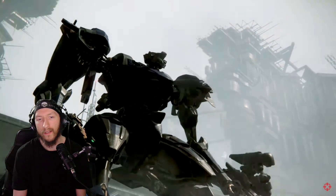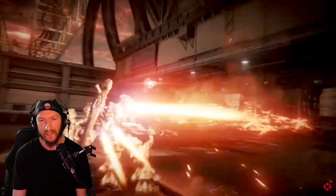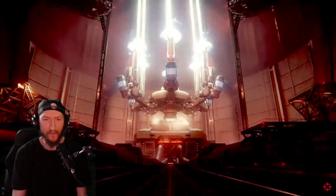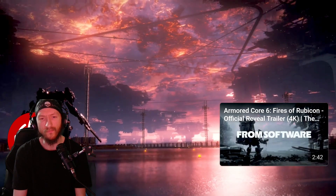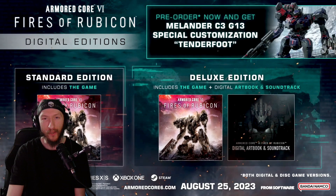One of the infamous Handler Walter lines. 'You ready to climb the wall?' — 'Call sign Raven, priority subject for termination.' Big major boss fights, dodging back and forth. 'On borrowed wings.' Armored Core 6: Fires of Rubicon out August 25th, 2023 — pre-order now.